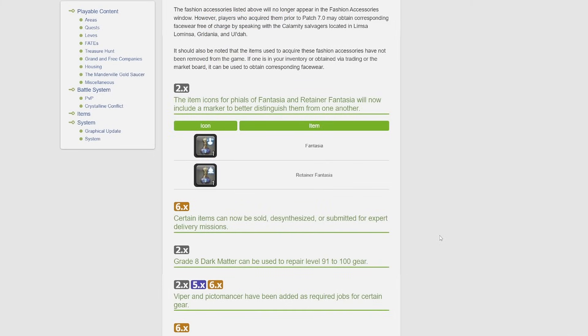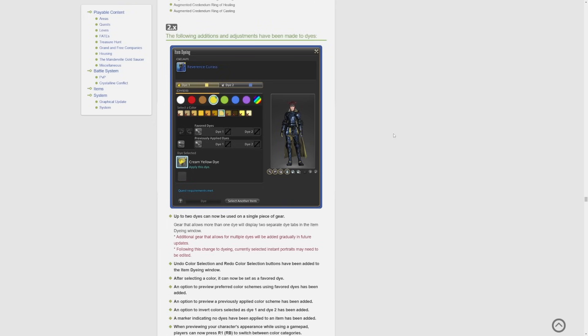The item icons for vials of fantasia and retainer fantasia will now include a marker to better distinguish them from one another. Your normal fantasia will have a little person on it, while the retainer fantasia will have one of those onion knight tomato dudes on it.